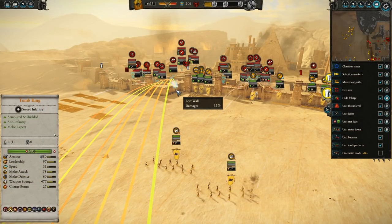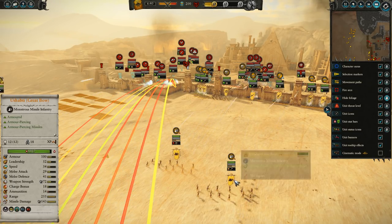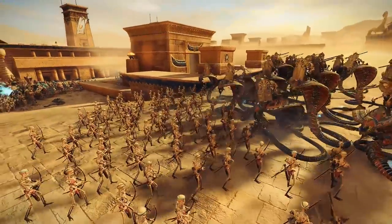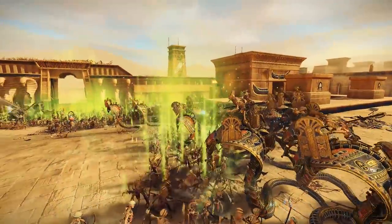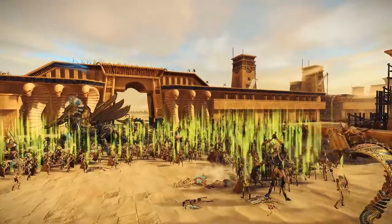As for siege battles, the new Tomb King cities are exactly like non-Tomb King cities in terms of layout and how you play them, which is pretty disappointing though was to be expected. I had hoped for new tactics such as Scorpions burrowing under the walls or Hierotitan being a melee artillery piece smashing down walls, but the siege battles remain the same and the biggest units are still limited by the size of the gates. Even with the new army roster, sieges will feel instantly familiar and repetitive.